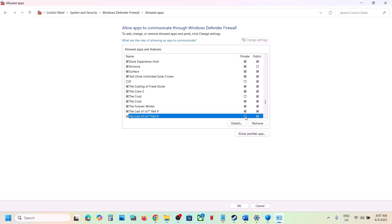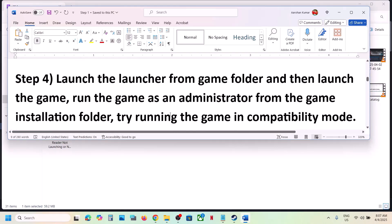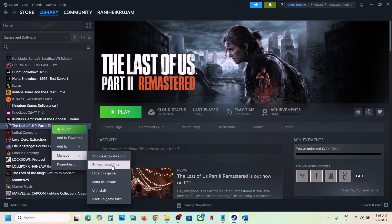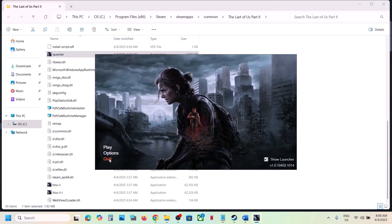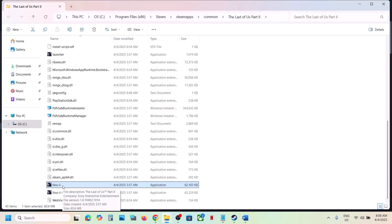If still not working, the next step is to launch the game directly from the installation folder. Right-click the game in Steam, select Manage, click Browse Local Files. Double-click the launcher to open it, then launch the game from the launcher and check. If that does not work, try double-clicking the game exe file directly from the folder and check. You can also try any other exe file present in the folder.